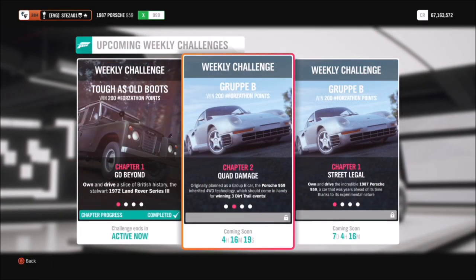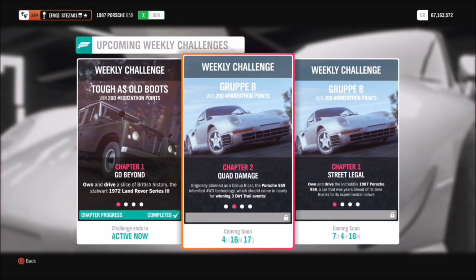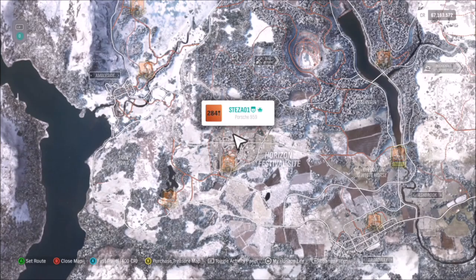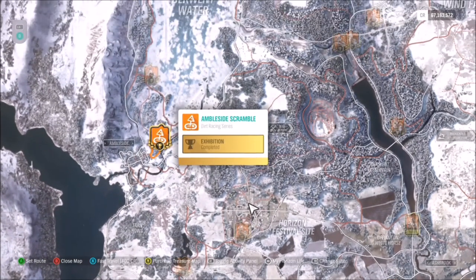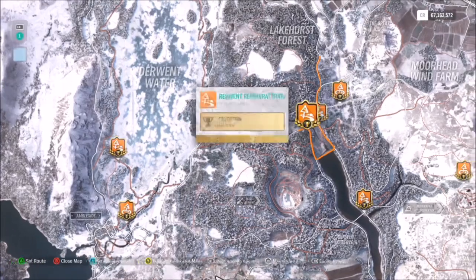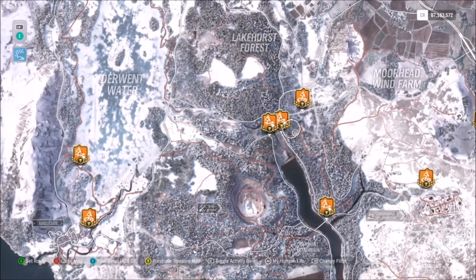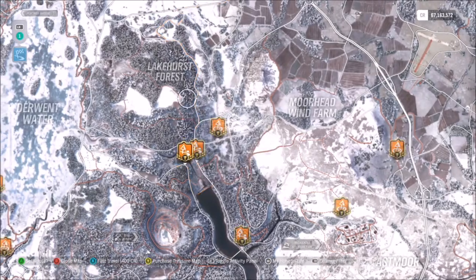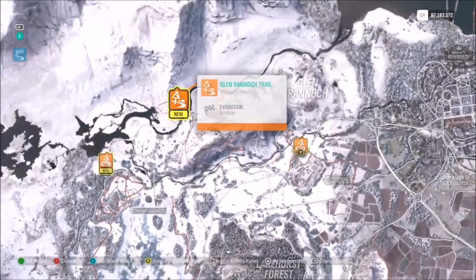Let's get stuck into the first challenge, which wants you to win three dirt trail events. Now it seems a bit weird in a Porsche 959, but don't worry, I've got you on this one. If you just filter to your dirt trail events, you can see that some of them are scrambled and some of them are trail, but you've got to make sure that you hit the trail one. I have created one for you guys to use specifically for this event, which will save you a lot of time and hassle.